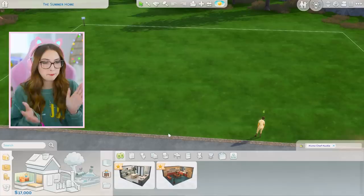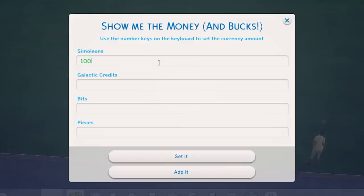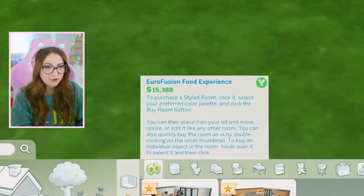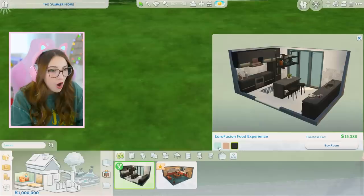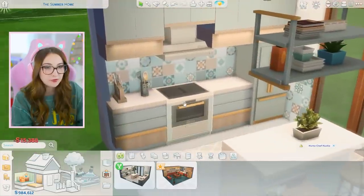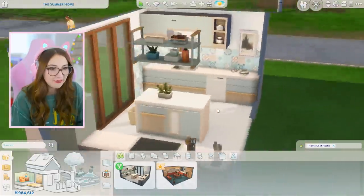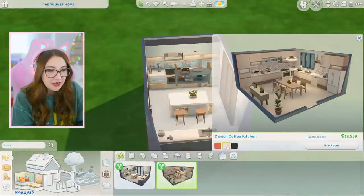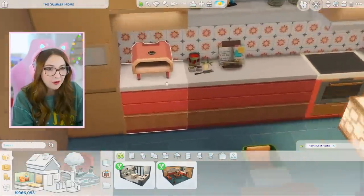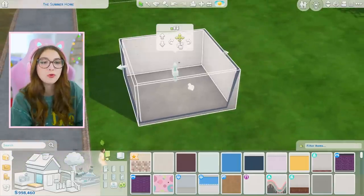Now we are in build mode. We got two pre-made rooms. The first one is the Eurofusion Food Experience — oh that is actually beautiful. Wow, that looks so nice! Next we have the Danish Coffee Kitchen. Whoa, is that the pizza oven? Cool. Shall I prepare my own kitchen?